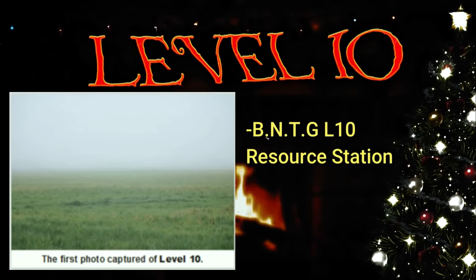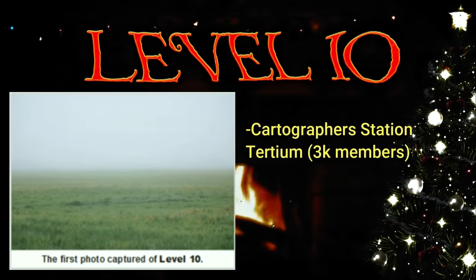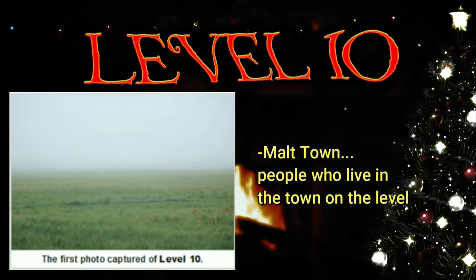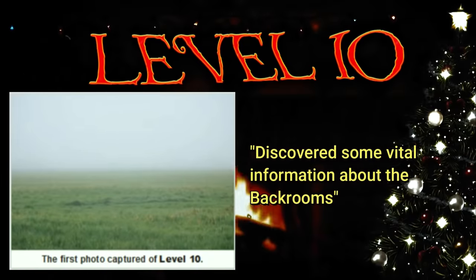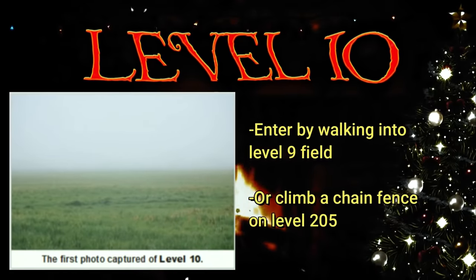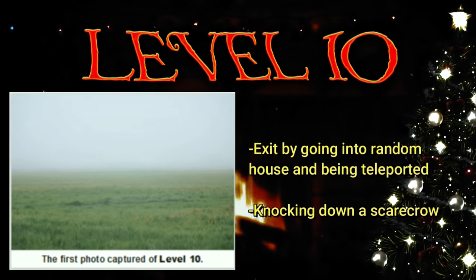There are several bases and outposts here. The BNTG Level 10 Resource Station harvests wheat to make breads and baked goods for the rest of the backrooms, with about 23 people. The next group is called the Cartographer Station Tertium — around 3,000 people, open to trade and anyone is welcome, unless you're a member of the BNTG, in which case you're not welcome. The next group is called Malt Town — wanderers who seek refuge in the level 10 town, very friendly, and guarded by the BNTG. The last group is called the Housekeepers — mysterious residents in the houses who have apparently discovered some vital information about the backrooms inside the houses, but they're not willing to share it. To enter, you can walk into the fields of level 9 or climb a chain-linked fence on level 205. To exit, you can go into a random house to be teleported to a random level, or knock over a scarecrow in a field to be sent to level 807.